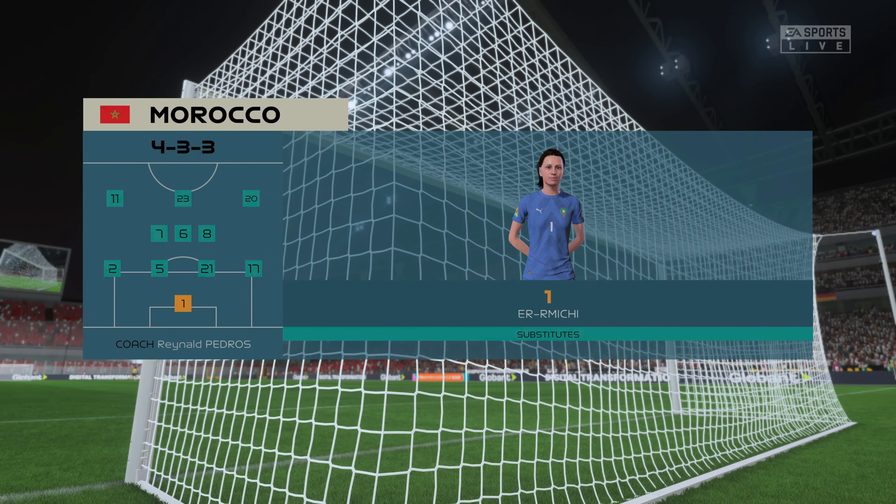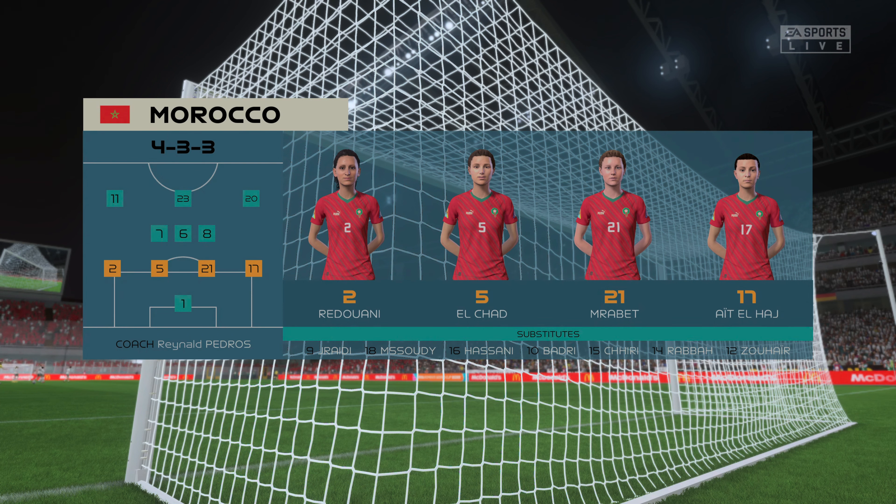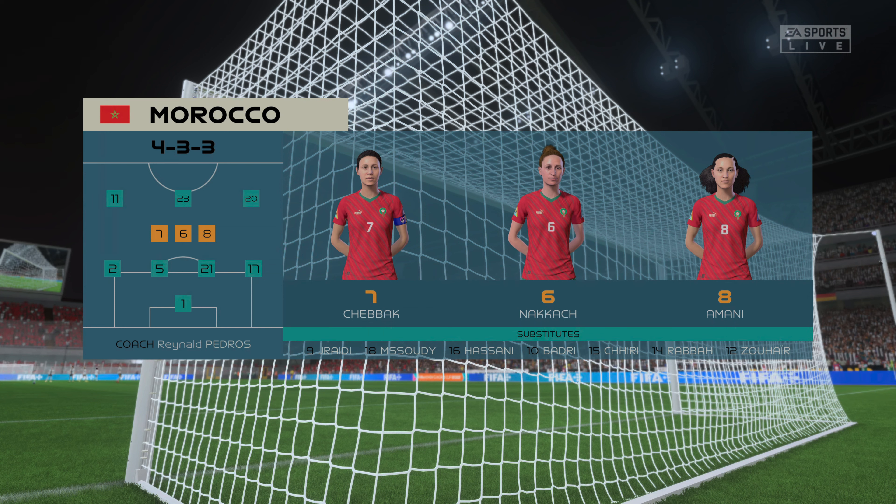And here's how Morocco will line up. They're also playing in a 4-3-3 formation, but they play it in a slightly different way, particularly in the wide areas, where their full-backs will get forward and rotate with the wingers at every opportunity.